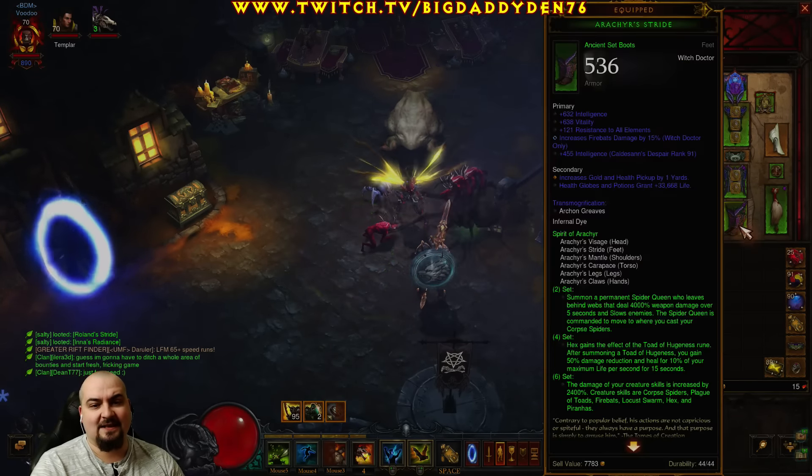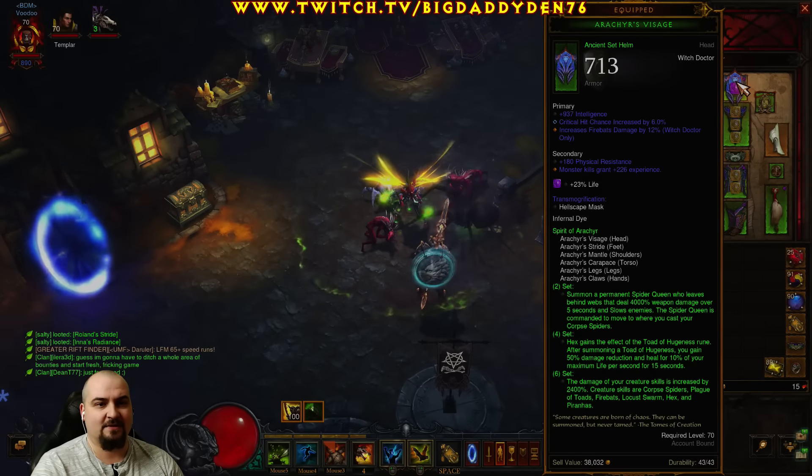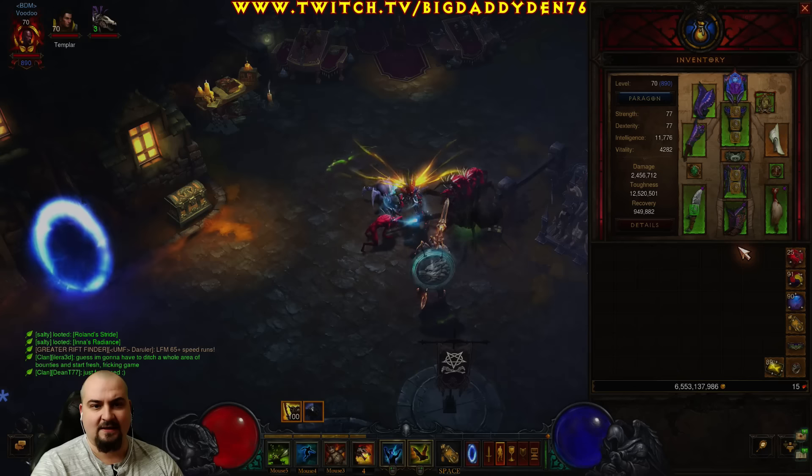We'll use a full Arachyr set — boots, legs, chest, helm, shoulders, and gloves. Make sure Firebats damage is on the helm and the boots. But like I said just refer to the build link in the description for all the optimal options and rolls.